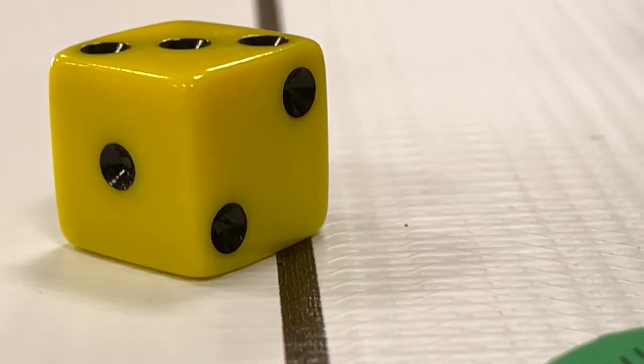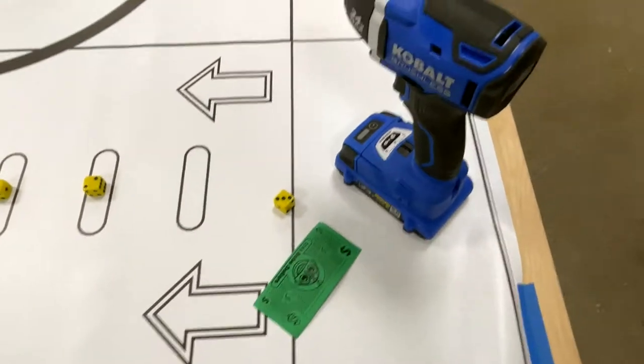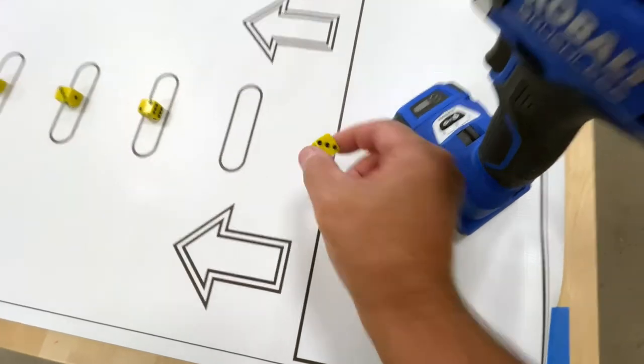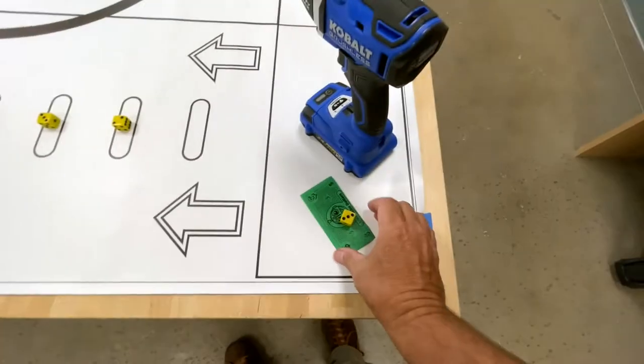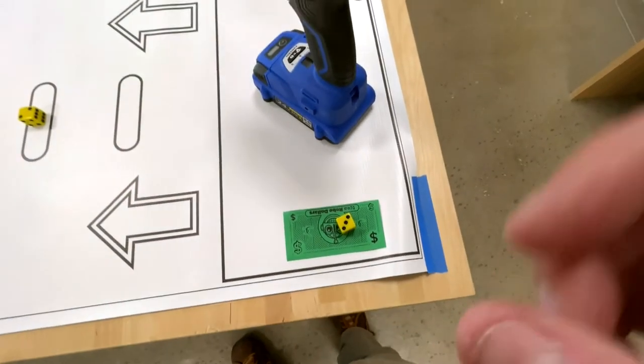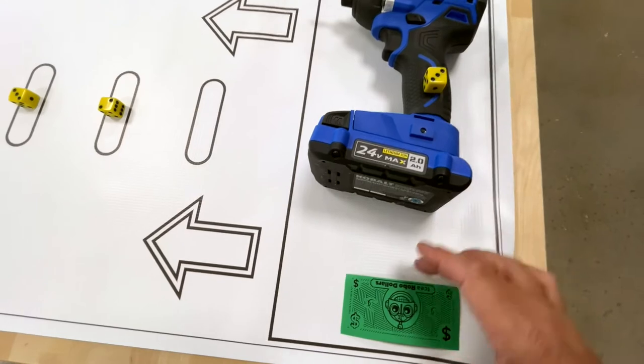Once something is inside, you can pick it up. I can pick this up because it's breaking the plane — it's inside. I can do stuff with it, move them around, put them over here in the corner, save them for later. I could even stack them on top of my robot if I wanted to.